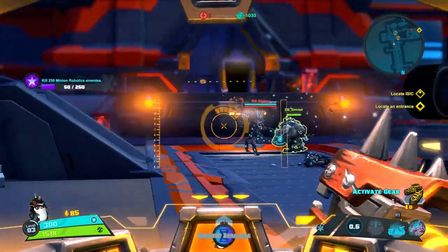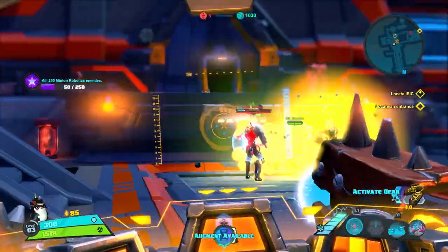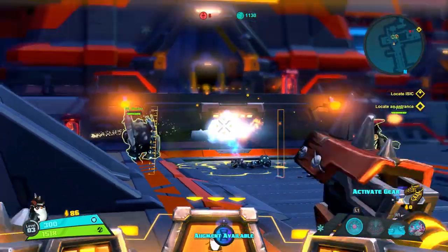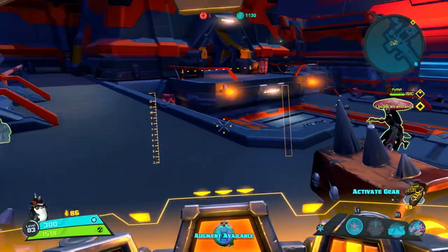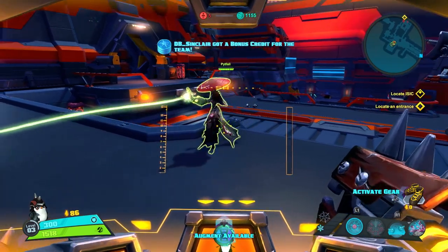Alright, very cool. So we're working our way through. I'm just having all the faith in the world in our healer, Scott, with Miko. I'm just going in and swinging my axe and my shield around. So far, so good as we move along here. He's doing great.